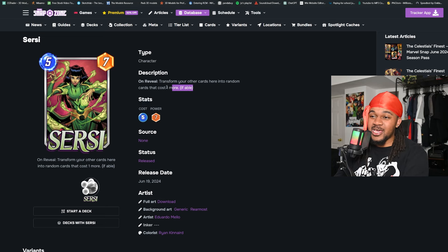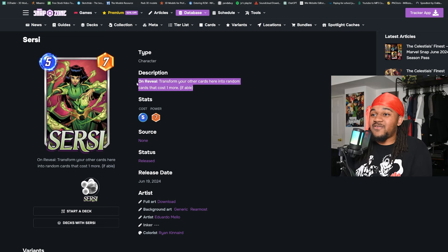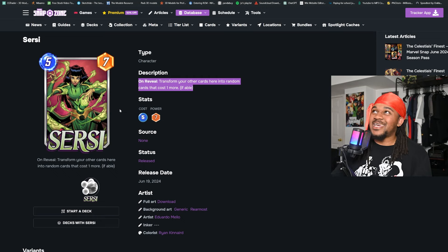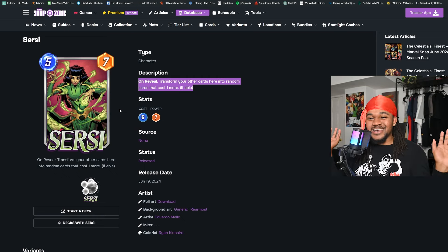Moving on to Cersei — she's five cost, seven power, and her ability is on reveal: transform your other cards here into random cards that cost one more. Even though it's random, this is just good. The only way it could be potentially bad is if, say, you transform a two cost card and it turns into Green Goblin and the ability doesn't activate, or you accidentally transform a five cost card into Blob.